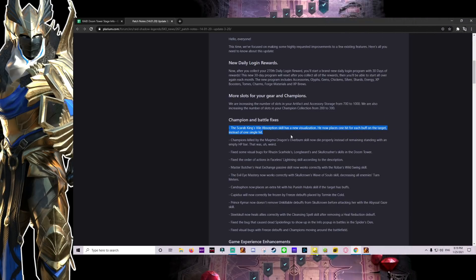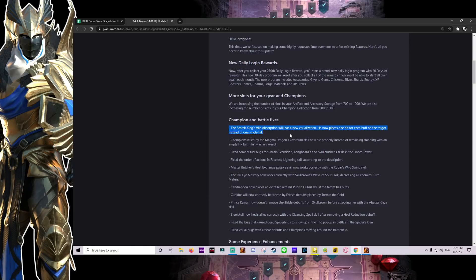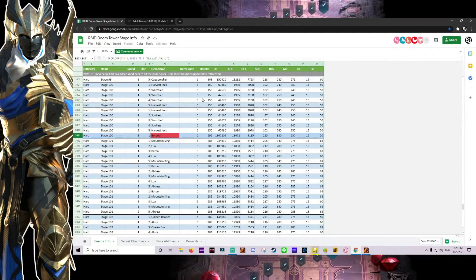Somebody said yesterday that my old video is no longer accurate — this is why it's not working. They changed this boss a couple weeks ago. So today on stream we changed up our Virgus so that we can now solo it. I'll also put a spreadsheet in the description below which will tell you all the accuracies, speeds, and resistances you need for anything in the Doom Tower. From it you'll see we need to be around 225 speed.